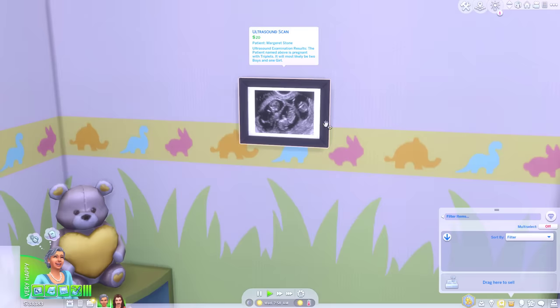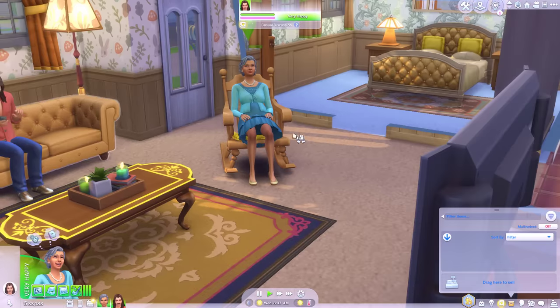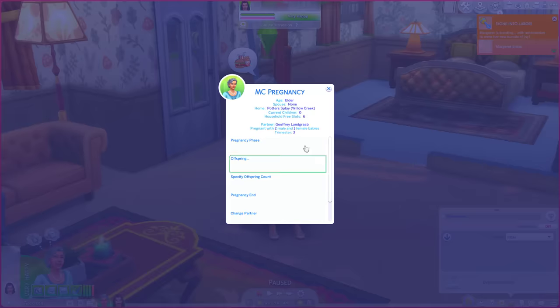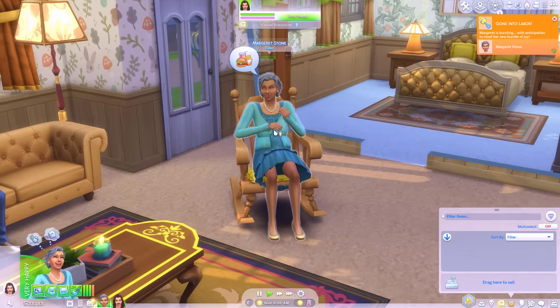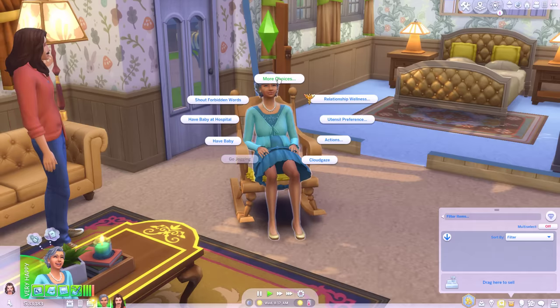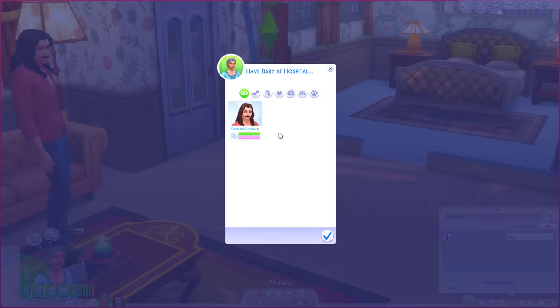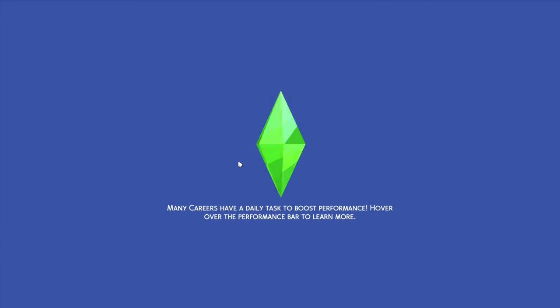Likely two boys and one girl — oh, there they are, my little triplets. Right, well, we've put things in place, no point waiting around. Let's pop her in labour. I wonder if this will kill her — she seems pretty chill though, she's just relaxing in her rocking chair. Have baby at hospital — let's go. I will go along for the ride as well, and so will Seth. He is our official birthing partner after all.